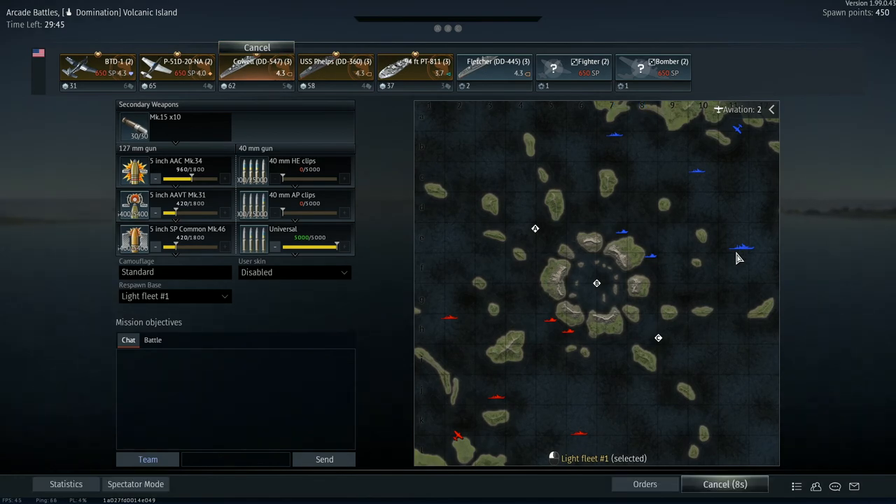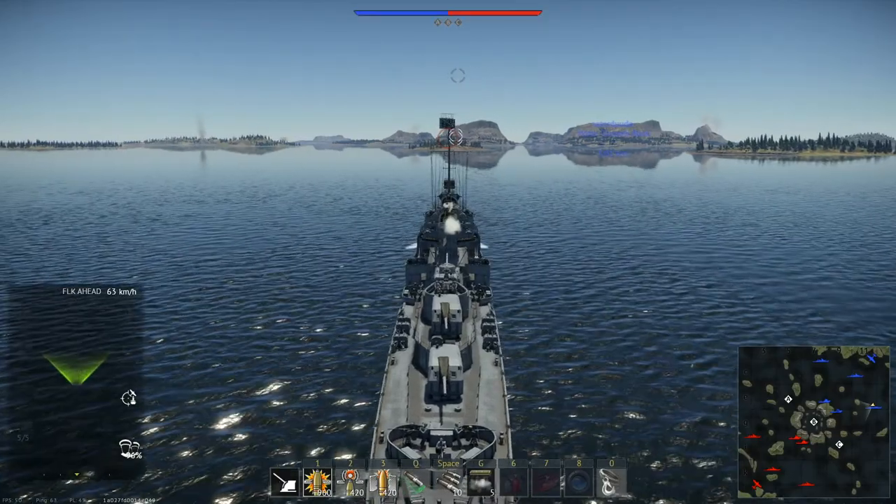Welcome to War Thunder Naval Forces. In this video we're going to be looking at some of the destroyers and airplanes that the U.S. has at the 4.3 battle rating, specifically the USS Phelps and the USS Cowell.